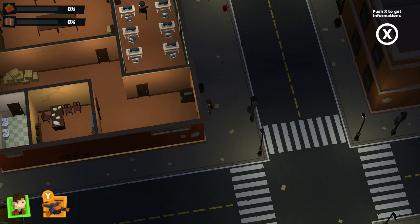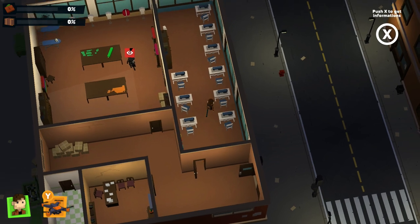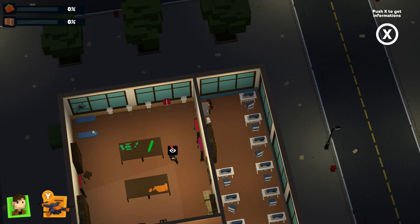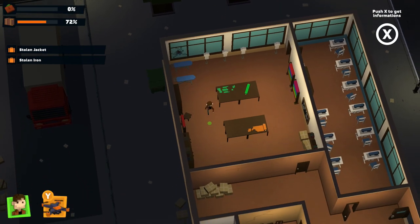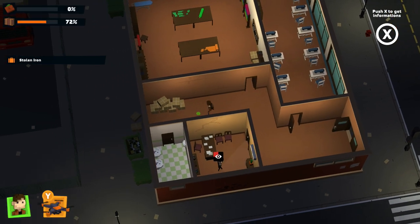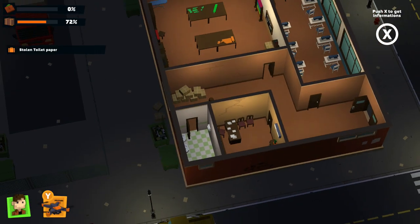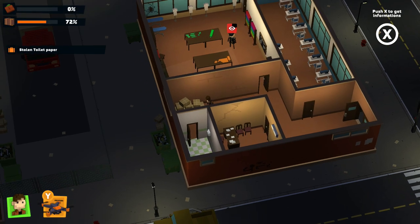Once you start getting into some of the higher risk robberies, you'll need to work out the strategy of how to complete the mission. You can use your drone to highlight where the guards are going to be walking and also where they're going to be sleeping. You'll see different patrol lines appear to help you remember what path they'll take each time, and numbers on the lines indicate how long they're going to sleep in a given spot.